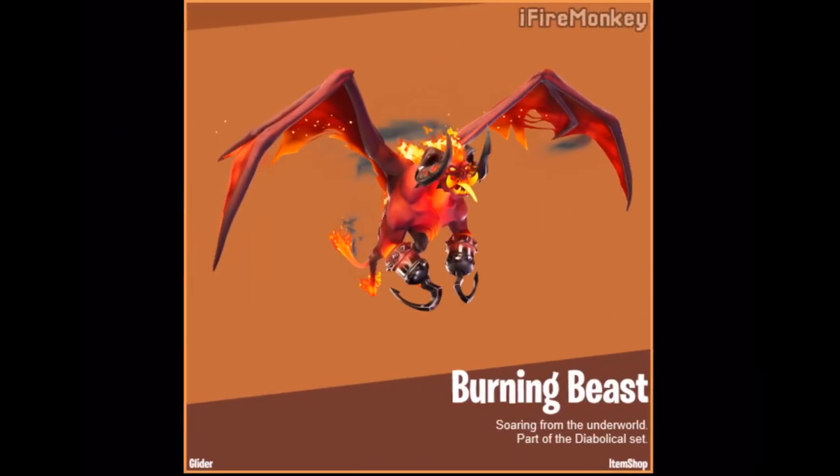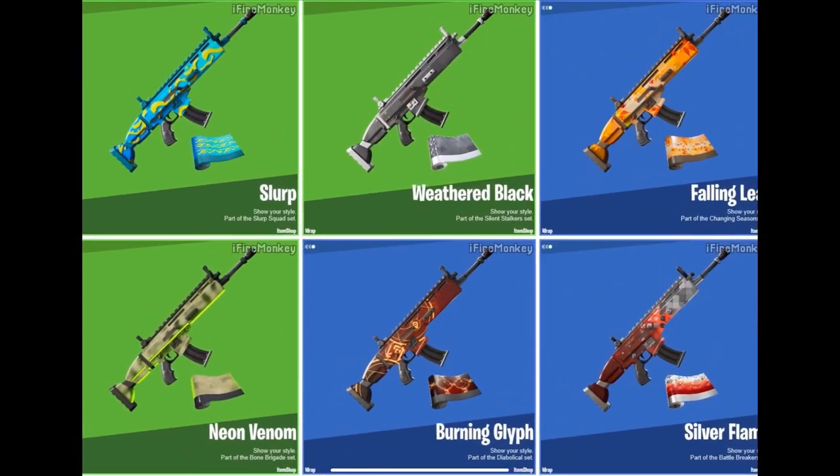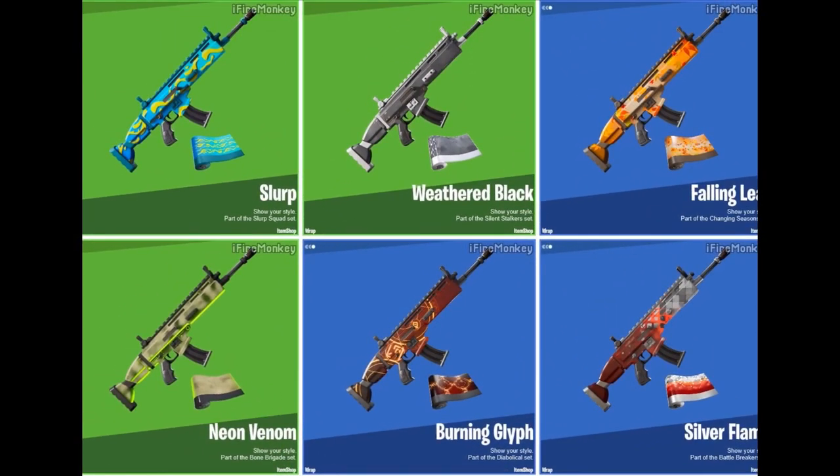We have the Burning Beast glider, which is the only leaked glider as of right now, but it's a pretty insane glider. It looks like it will go very well with the Malice skin because it appears to be the exact same color as the Malice and the Malice wings.